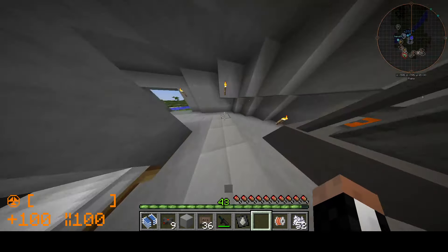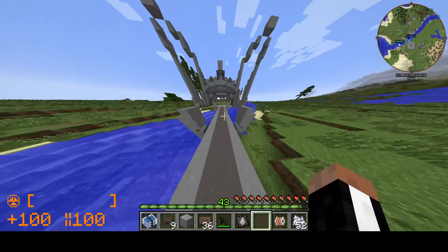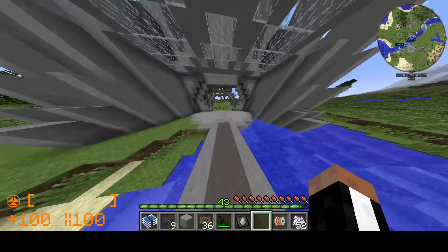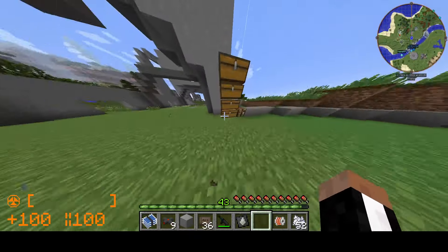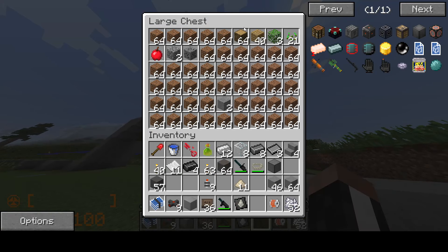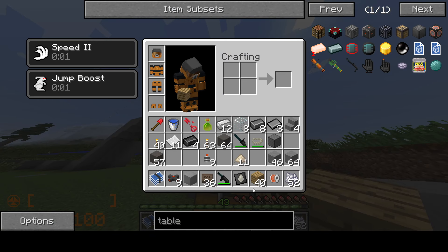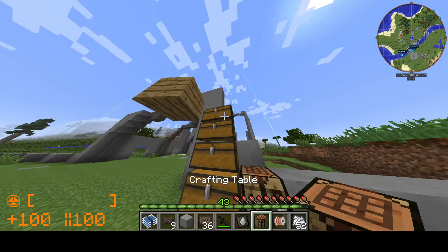Oh, my wood is over in the building. I have to show you all the building again — I haven't done anything to it though. Here's the building. All the wood's over here. We'll make the thing over here too since there's already a craft table.